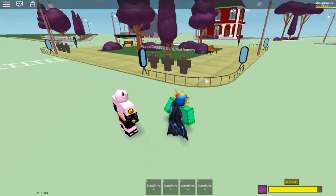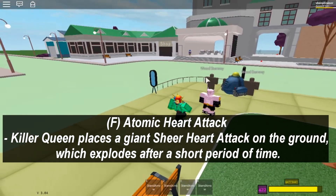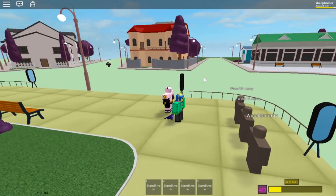The last move is F, where you place down a gigantic Sheer Heart Attack which does intense area-of-effect damage, hitting everyone around it. It's pretty powerful.